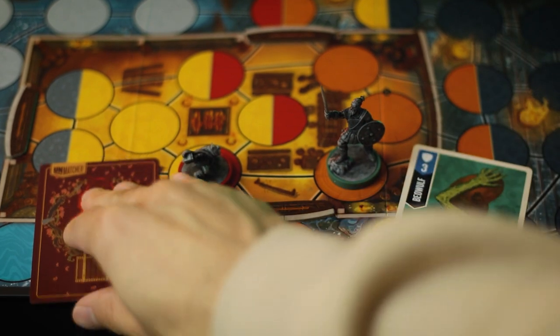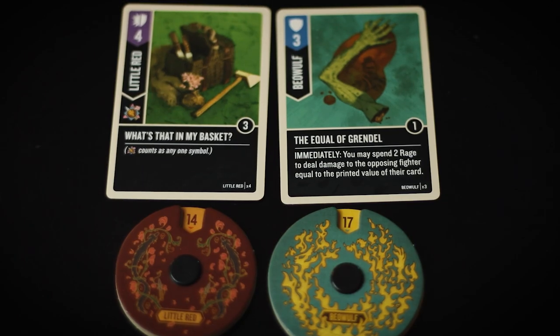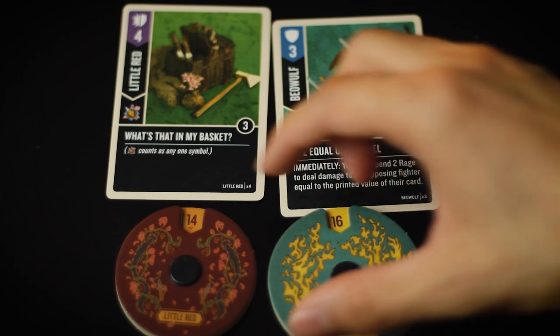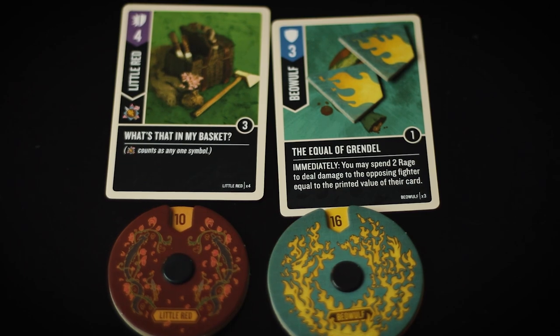One of my personal favorite defense cards in the game: the Equal of Grendel. This is a three-value defense-only card with one boost. Immediately you may spend two rage to deal damage to the opposing fighter equal to the printed value of their card. This has an extreme amount of potential and will make your opponent always be a little bit afraid to do heavy attacks on you. It's only the printed value — no bonuses from their effects — but the three shield is very powerful and you can soak up most heavy attacks.